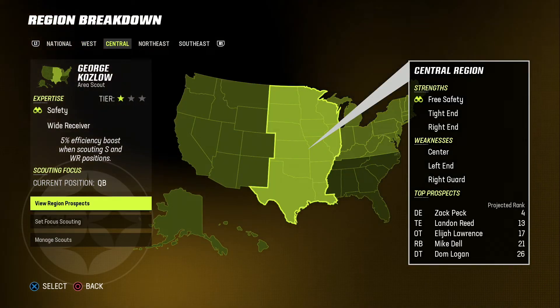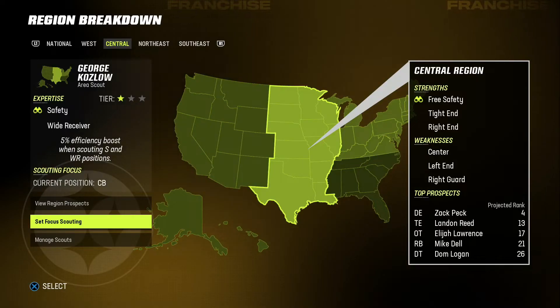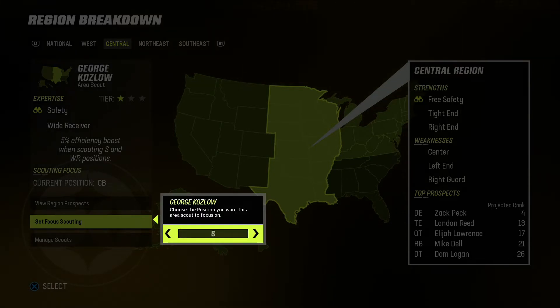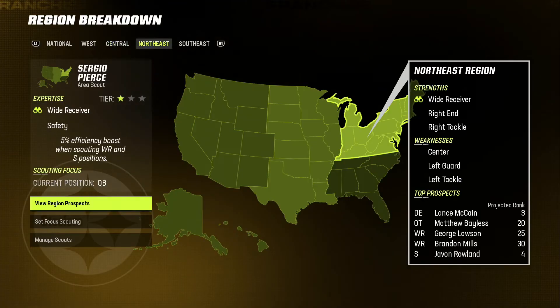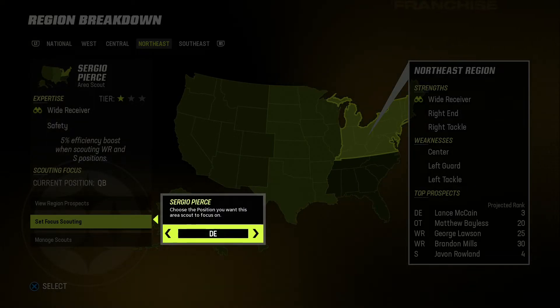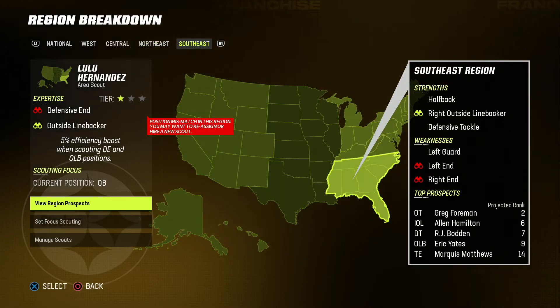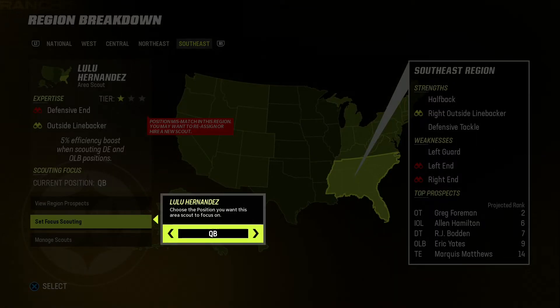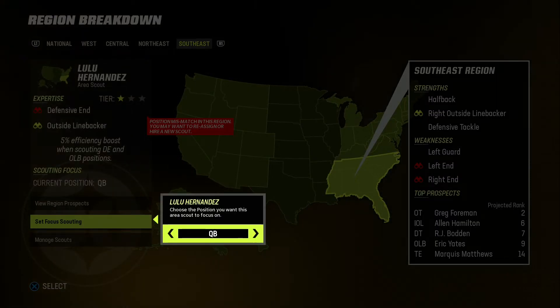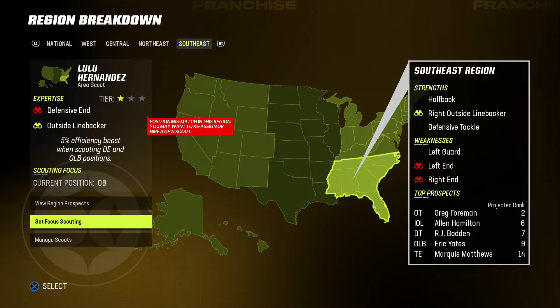QB there — set focus on safety. Not corner — safety. Boom. Why do they really want us to look at quarterback? We got Kenny Pickett — they're really just trying to mess with us. And then this will be — I guess I didn't even see the weakness was end. But we'll do outside linebacker — that's fine because it's still a rush end position. So we're good.